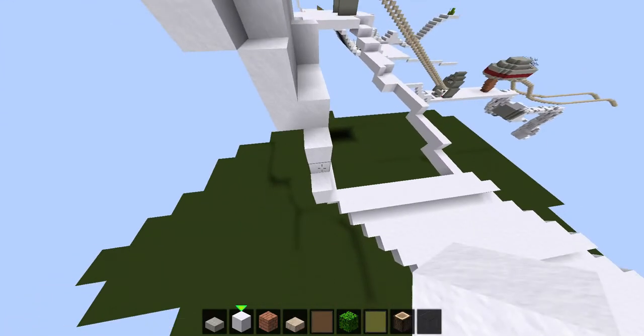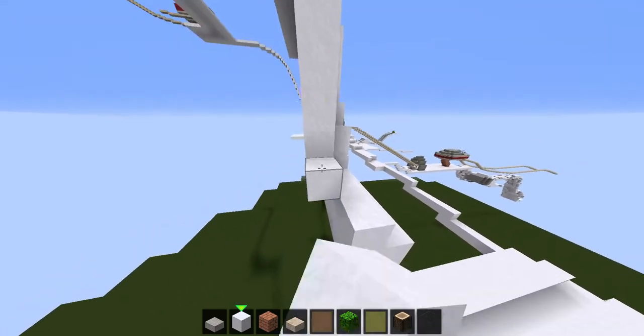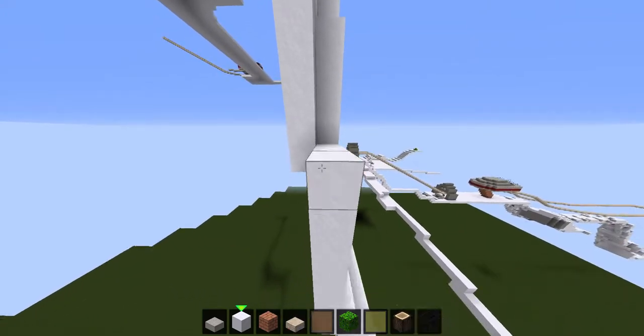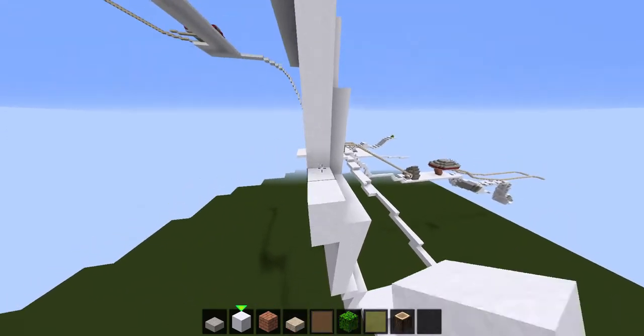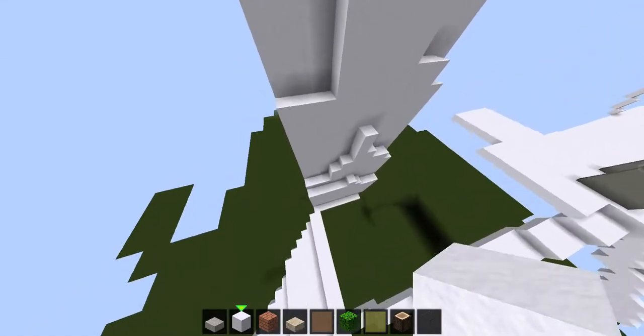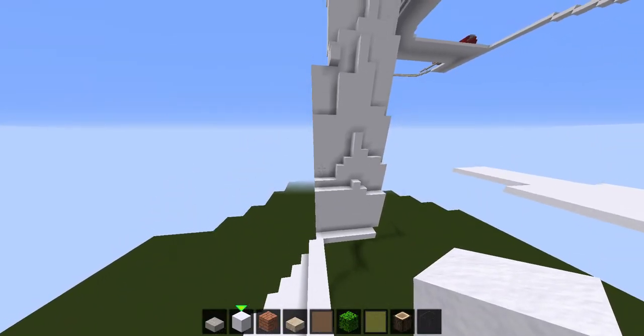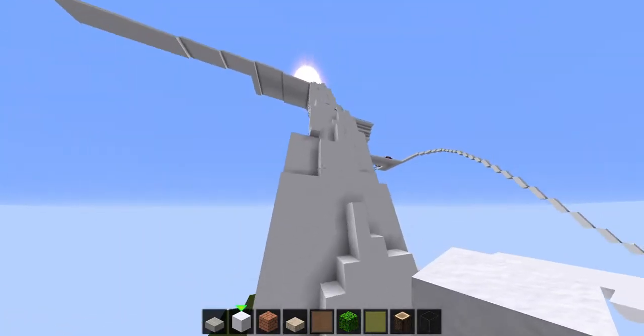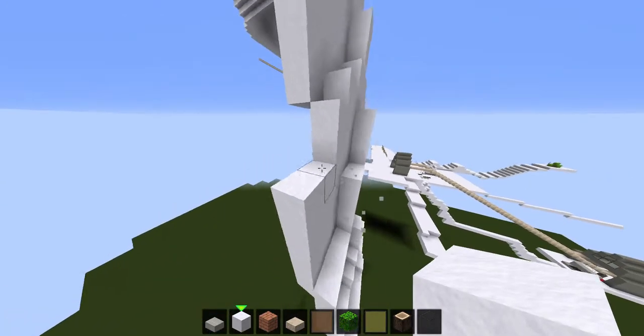When I do texturing in Minecraft, I just like to do random shapes — I just like to do that first. I know it doesn't look that good, but after you add on these things it looks much better and it actually starts to look like a bridge.